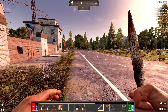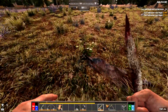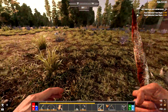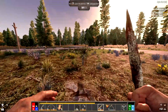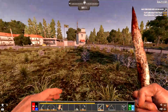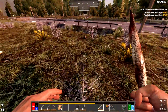You hear those crickets? Crickets means it's 1900 — or 7pm. Nighttime happens at 2200 or 10pm, and that is when you absolutely do not want to be outside. Usually when you hear the crickets it's time to start heading back to base or shelter.